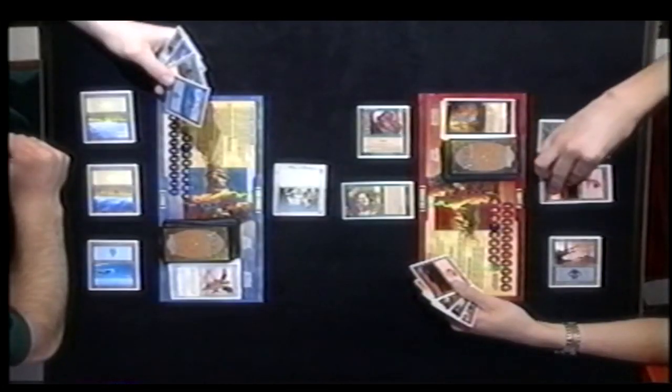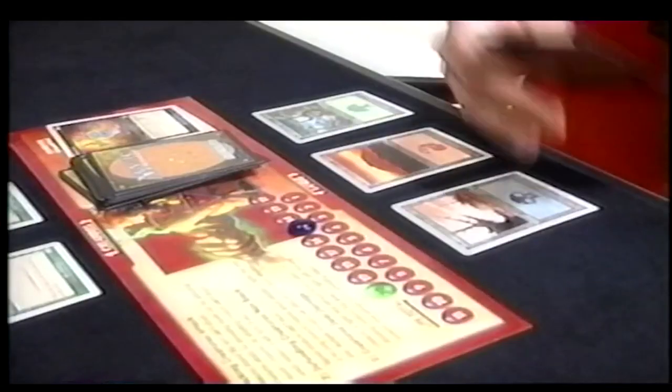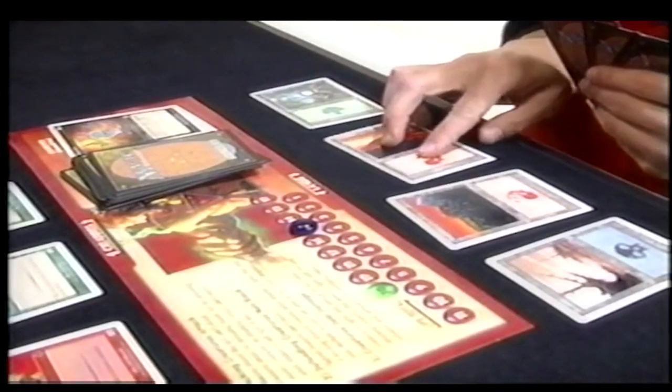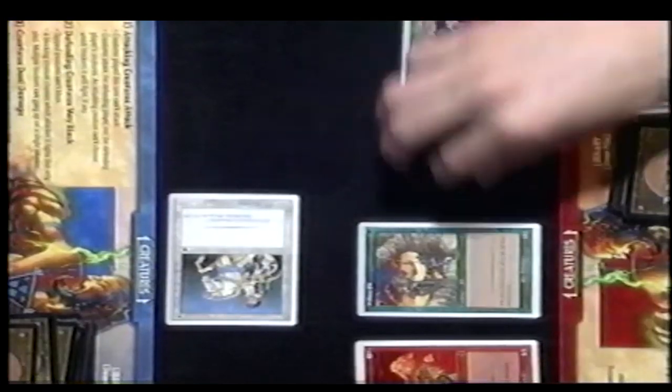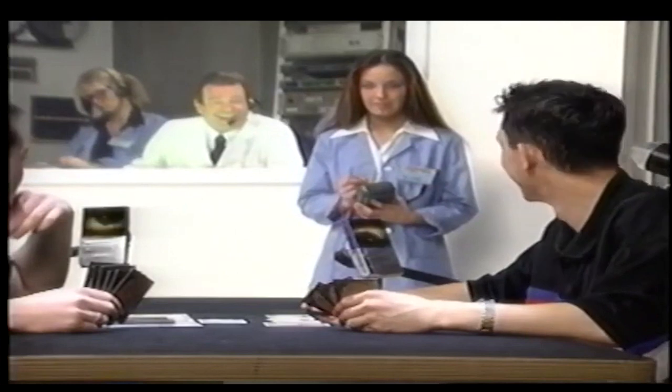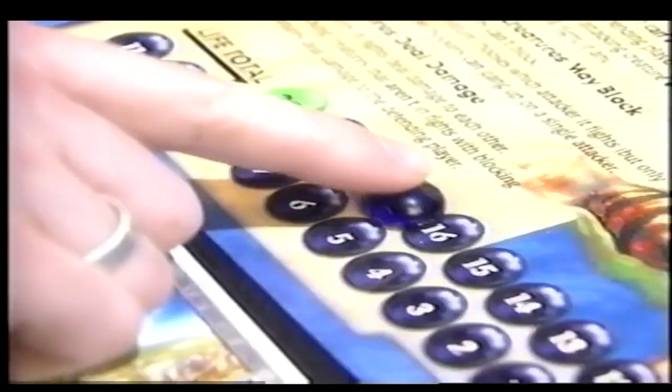Player A, untap your lands and draw a card. Ogre Warrior costs three plus red. Play your mountain, then play your Ogre Warrior, and tap a mountain and three other lands to pay his cost. You can't attack with the Ogre Warrior because you just played him. But your Willow Elf and Moon Sprite can - tap them to show they're attacking. His knight won't be able to block because it's tapped from his turn. Your Willow Elf deals one damage dropping him to 17, and your Moon Sprite drops him one more to 16.